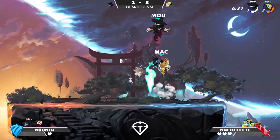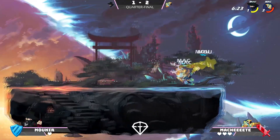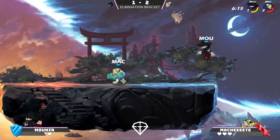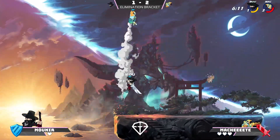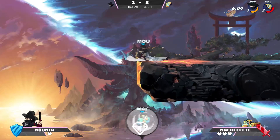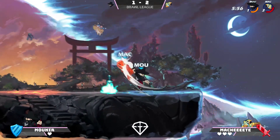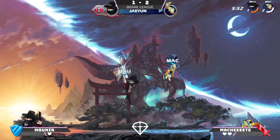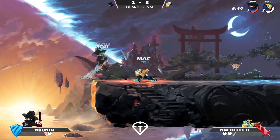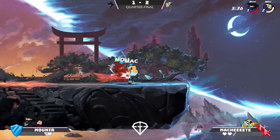Machete's sitting pretty comfortably with this stock, and this is his tournament stock too. I feel like Machete did a really good job adapting and switching up those dodges. It's that spot dodge — it's like the only dodge that isn't included in that 50-50. Machete's always throwing it in there just to keep Munir on his toes, and it's working really well. At this point, it's looking insurmountable to be honest.